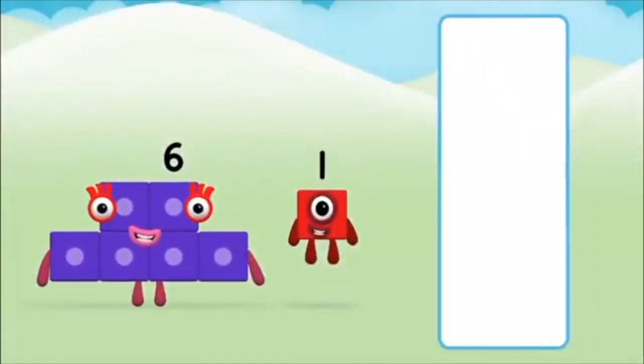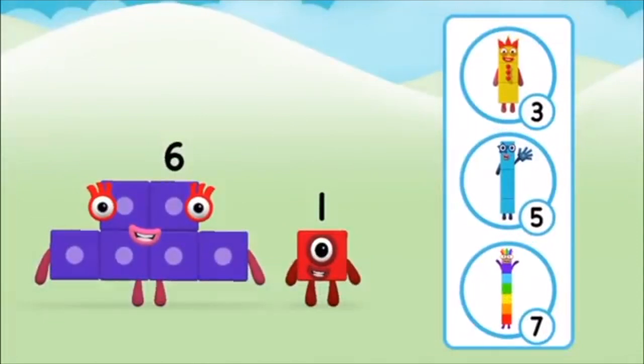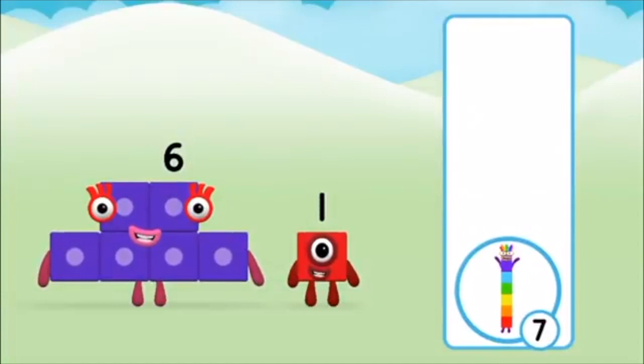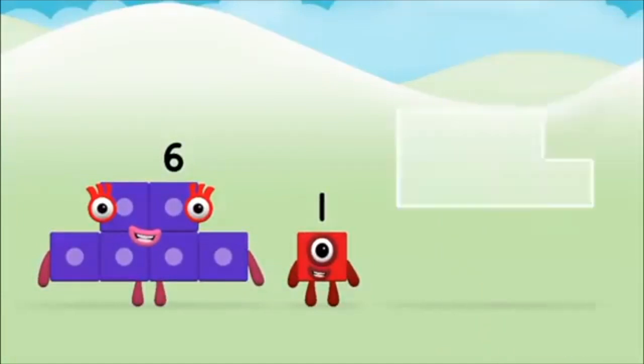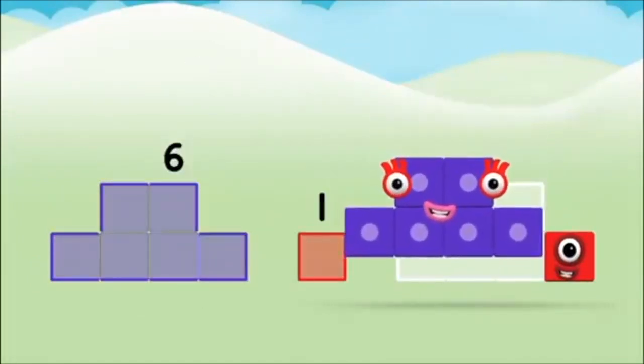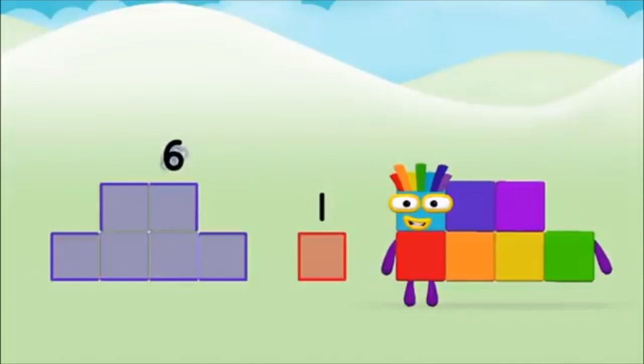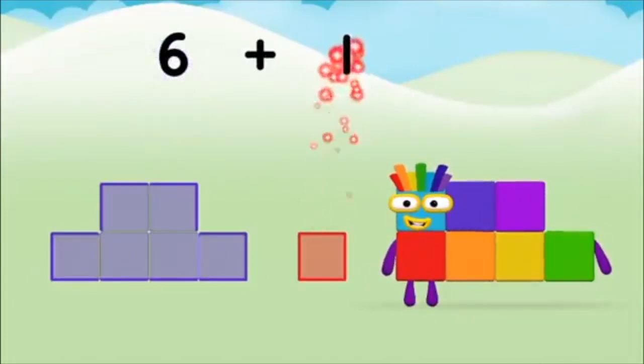Do you know which number block you'll make when you add these two number blocks together? That's the correct answer! Now add the number blocks together. One, six, one, six — six plus one equals seven!